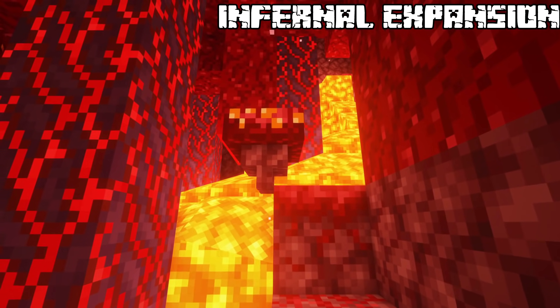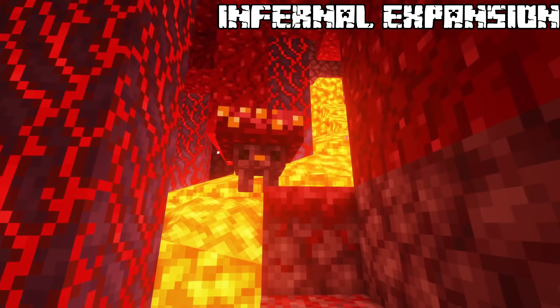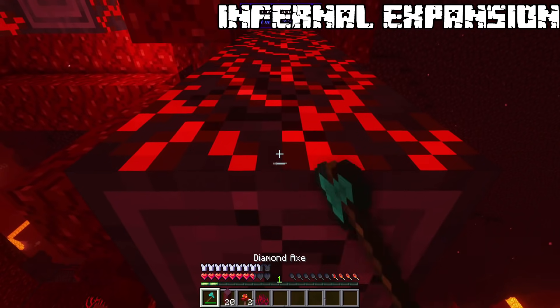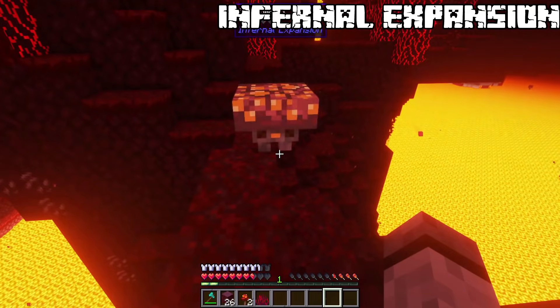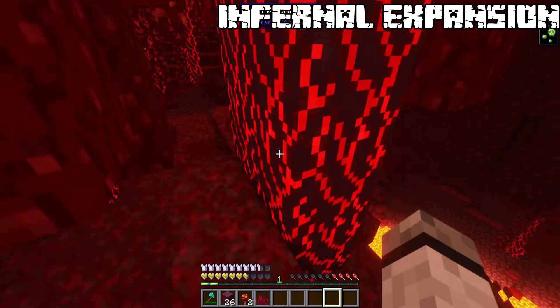Shroom Loin. A new mob in the crimson forest is the shroom loin — a neutral mob that will only attack you if you provoke it by damaging the forest or its life. While exploding, they will produce lethal poison which will spread around the explosion.